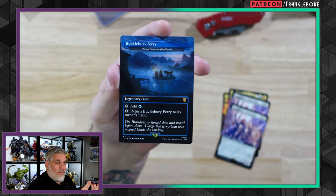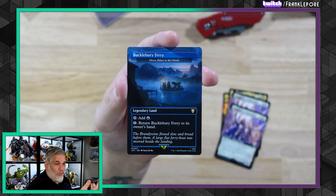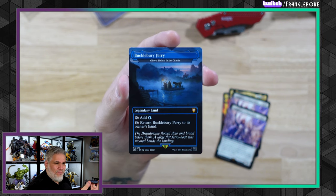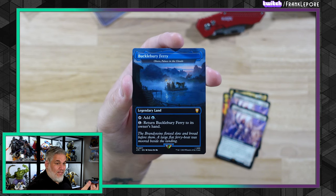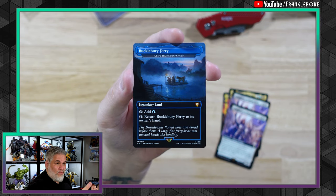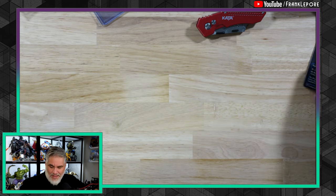And one Buckleberry Ferry, which is actually an Oboro, Palace in the Clouds. Not only does this card look gorgeous, but Oboro is like super pricey. So it's a reprint that's actually significantly less — I think this is like $15. So that's pretty cool. Nice to have a little Oboro — Oboro Borealis.